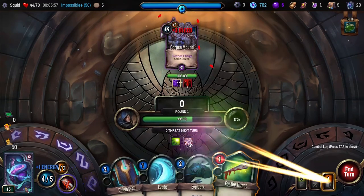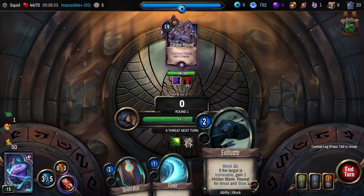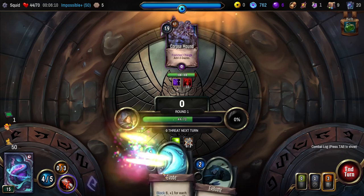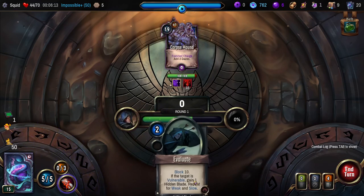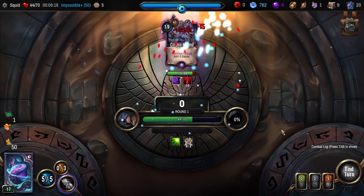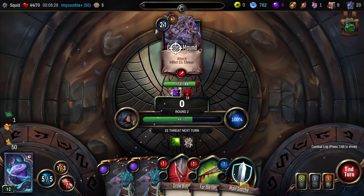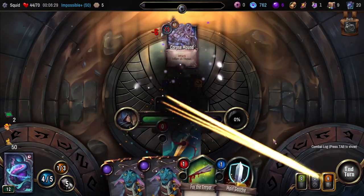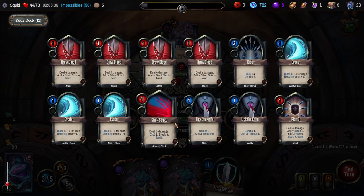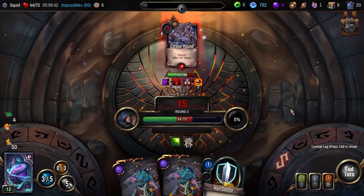I don't have any combo gain — I guess we'll just get 12 on you then. This hand sucks! Fine, I'll purge it all down. Could have been so much better of a turn one. And now we have this crap going on. At the very least, we can give him a Weaken. I think we're gonna hold the Main Gauch — it's pretty good for block compared to the stuff we have left. Slick Strike's only better if we also get combo gain, which doesn't seem that likely.